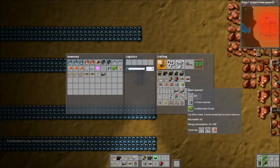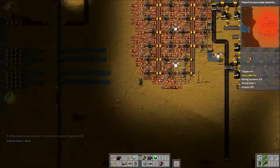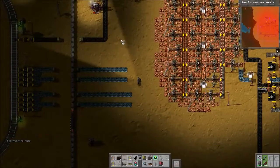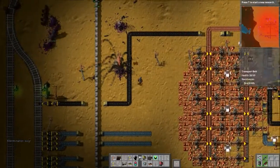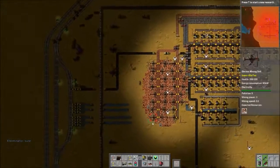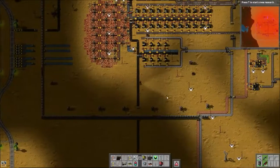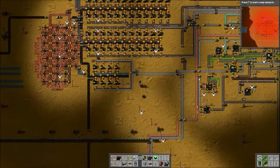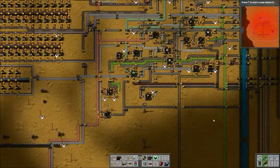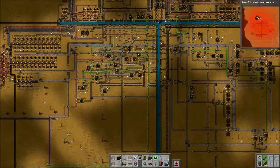Automate smart inserters — I suppose I could. Let me go deal with the smart inserters and try to help him speed up whatever he's doing. There's still a little bit of iron coming through. Smart inserters just need circuits and fast inserters, which normally is a little bit of a pain to set up, but since we're already getting the fast inserters, that shouldn't be that difficult.